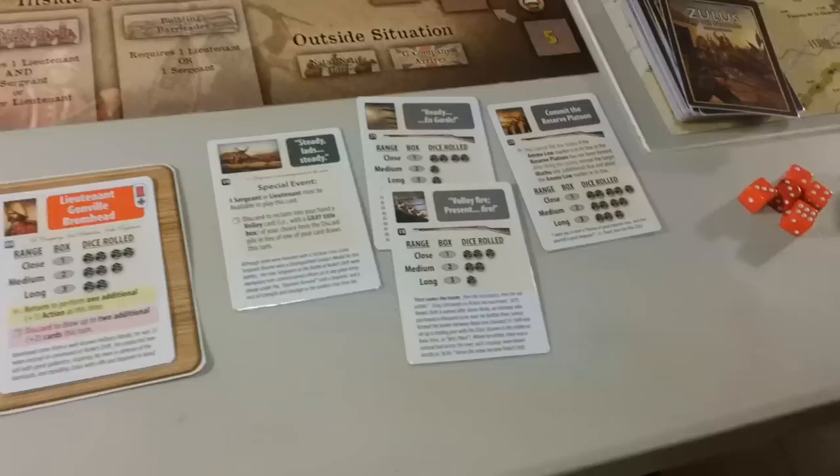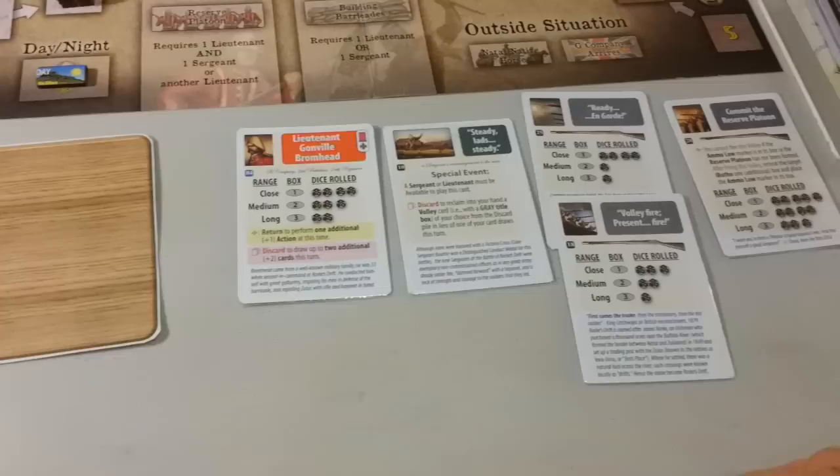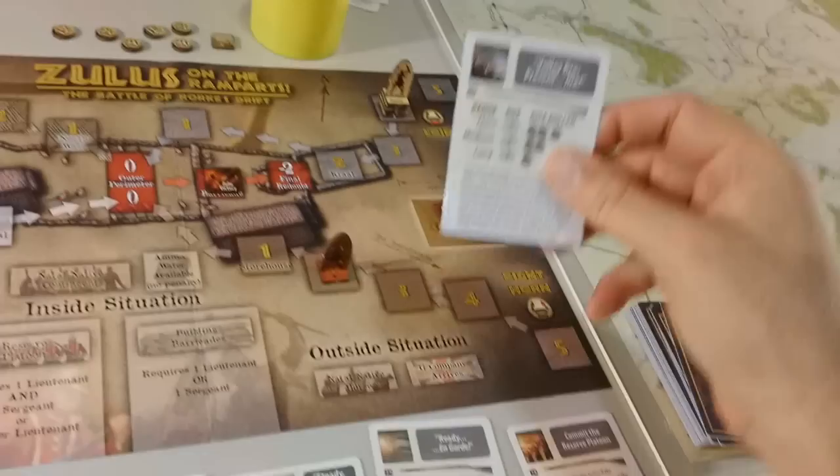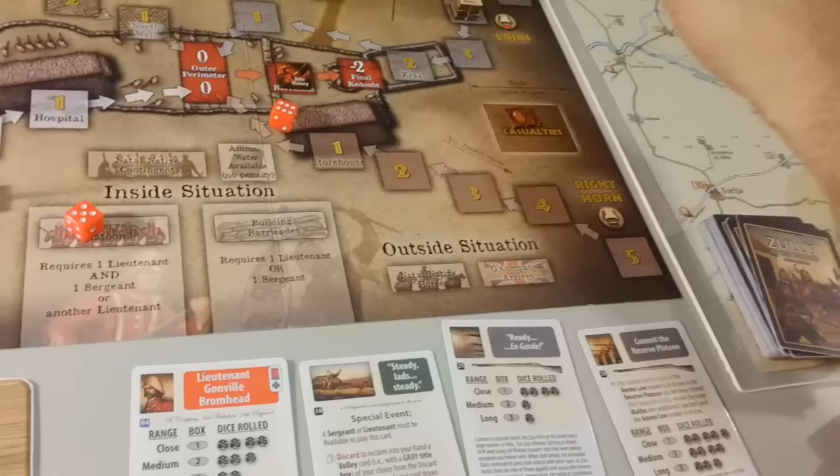We could perform an additional action if we move Brumhead to our hand and fire this card. So we move Brumhead to our hand for an additional action and fire at medium range — two dice. The idea is to try to eliminate this Ibuto, which would be a good result. With a six they're gone. And we got a six! So we eliminated the Ibuto completely. One less headache.